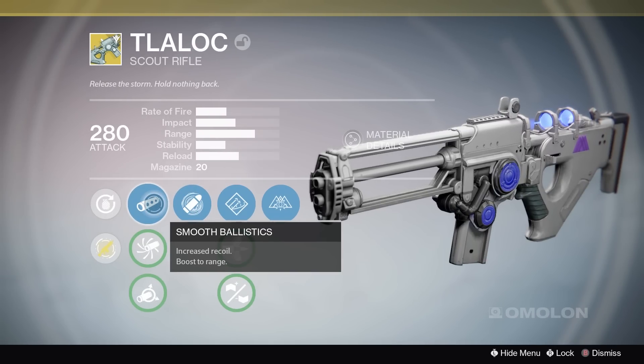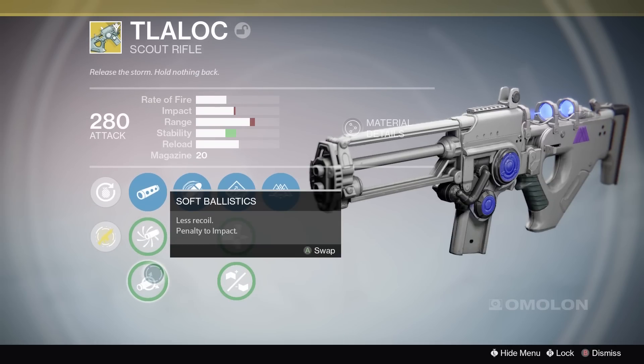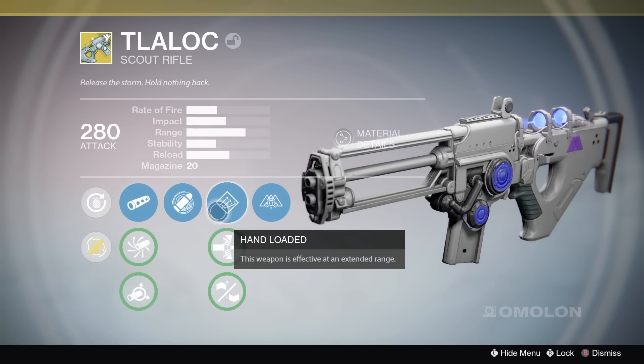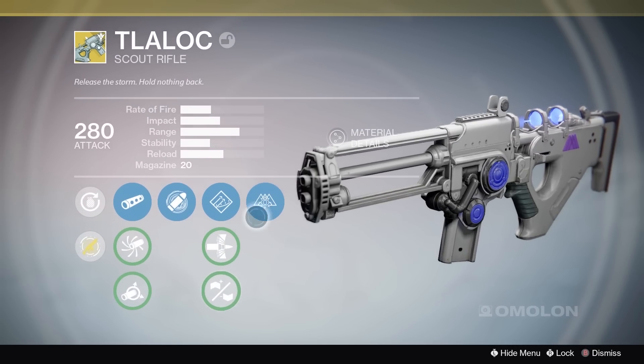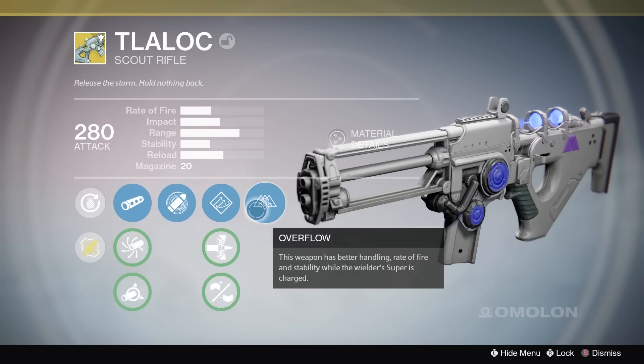What is up my frosty brethren, my name is Arctic and today I've got some Destiny gameplay for you guys with the Talic Scout Rifle. This is the exotic class-specific, warlock-specific weapon that you get from the gunsmith after you reach level 3, then you have to complete some quests and unlock this bad boy for the warlock.